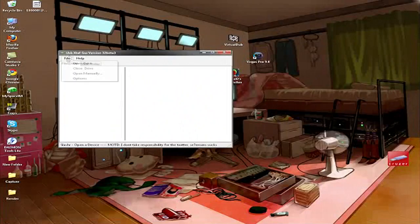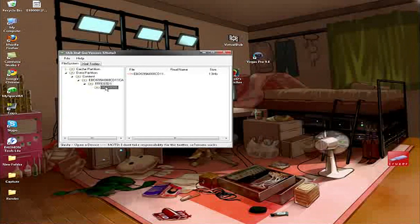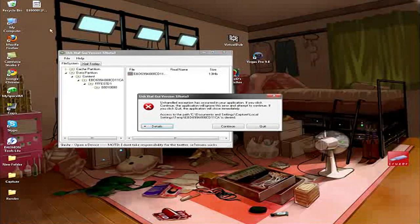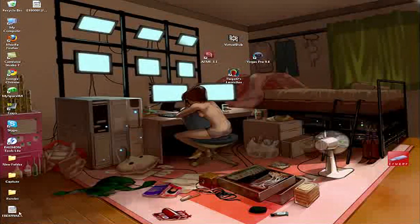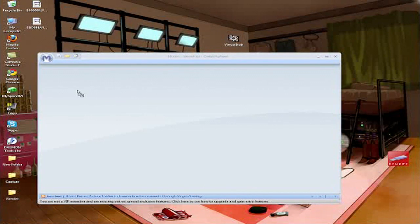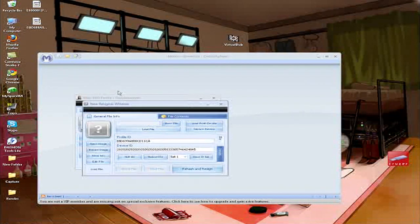You need to open USB Explorer, then go into your drive. You need to get your profile and extract it to your desktop. There's a download link in the description for the modded profile you'll need.